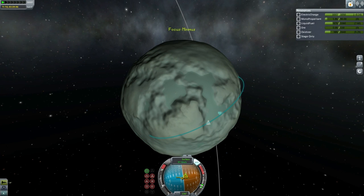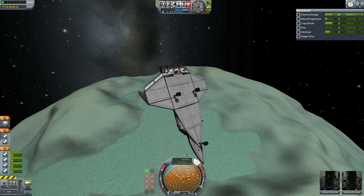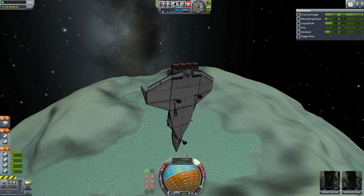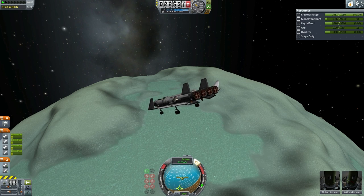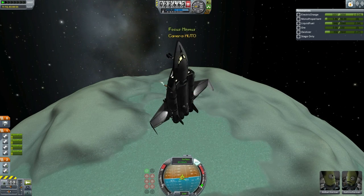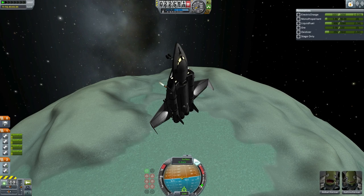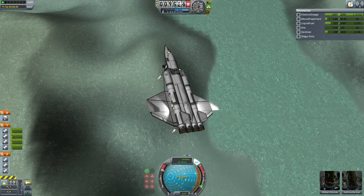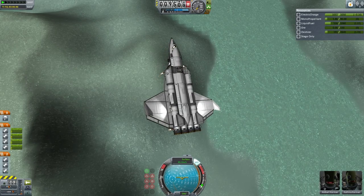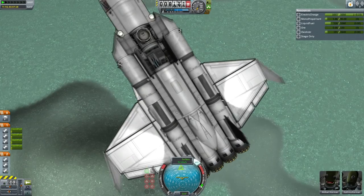Here is the descent burn, conducted with the rapiers. Then a reorientation with landing gear out — and perhaps you can spot the drilling unit on the tail there. Now it is controlling from the docking port instead of the cockpit. With that change in orientation, the Rockomax 24-77s go to work — less efficient than the rapiers, but in this case not much delta-V is required from them.